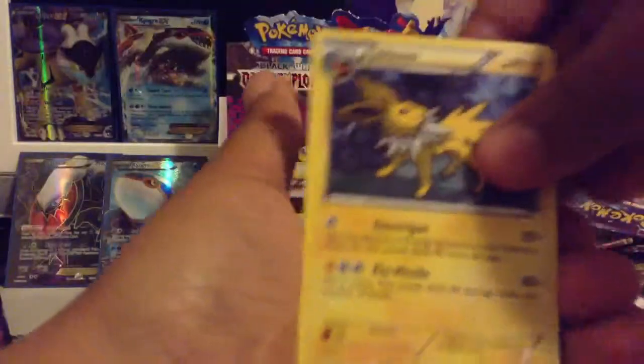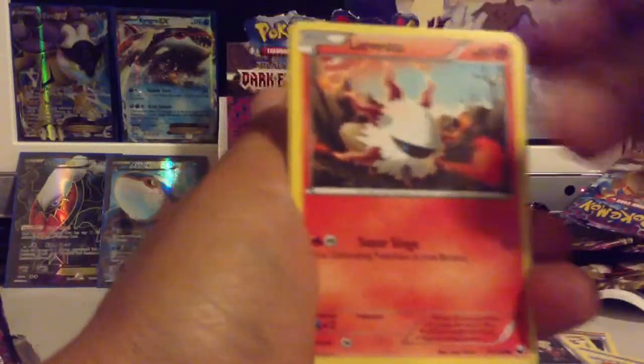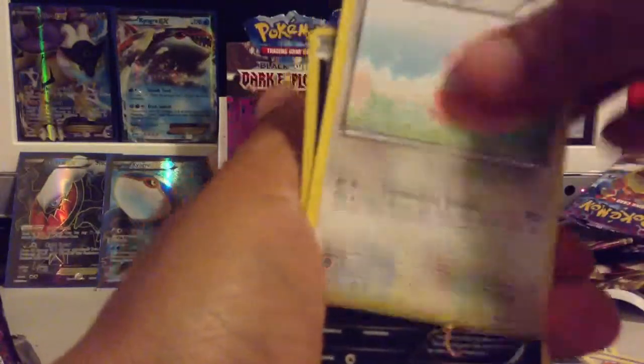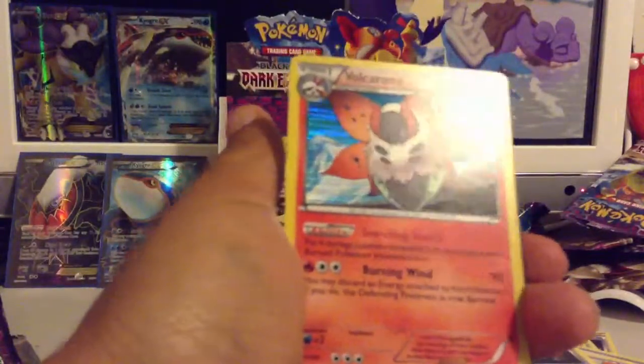Next pack: Jolteon, Crustle, Crocorak, Larvesta, Piplup, Sandile, Tynemo, Chansey. Sableye Reverse and Volcarona is my Rare.